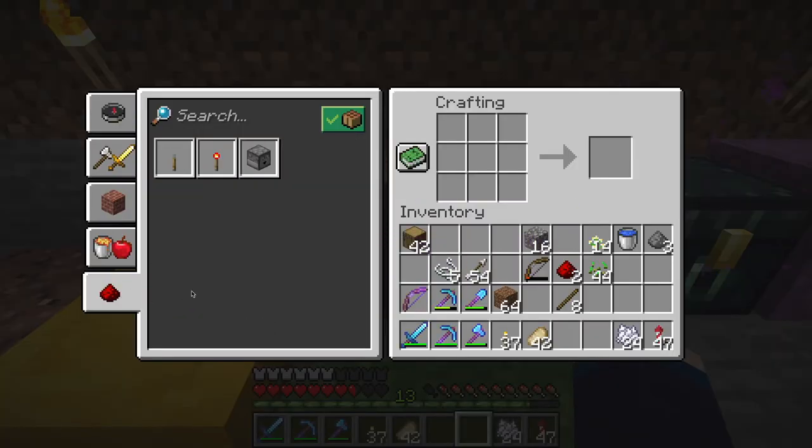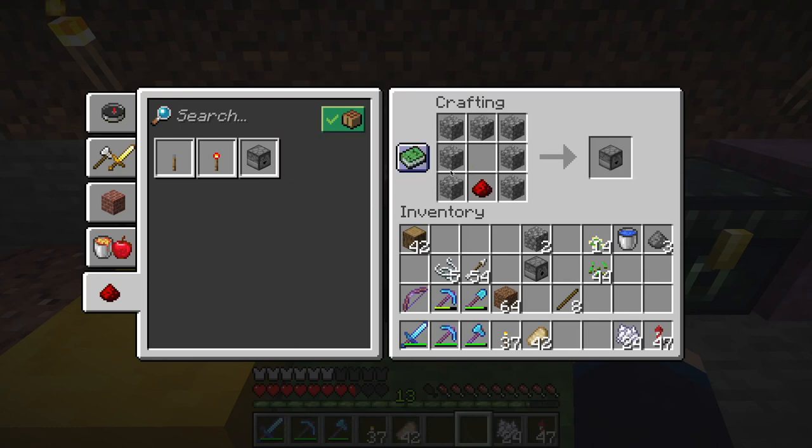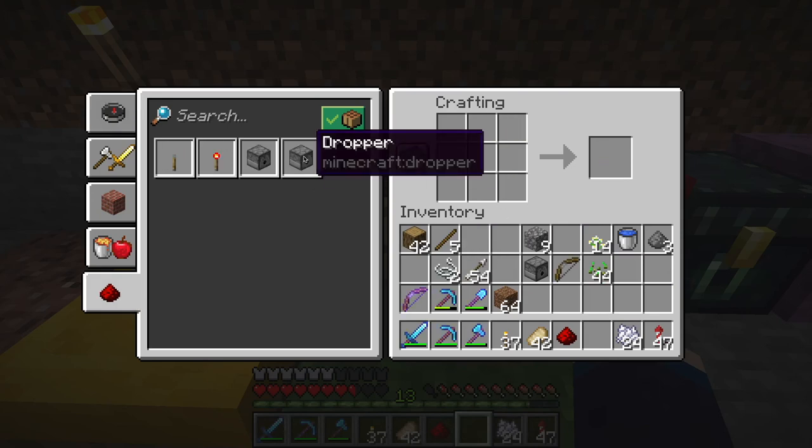Tell me — have they added it so that you can still make droppers but you can't make dispensers? I think they're fixing that. We need a bow. There's a dispenser.